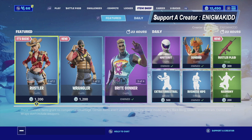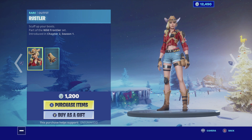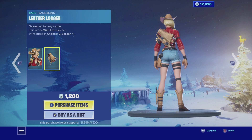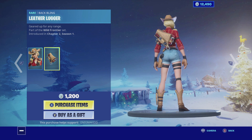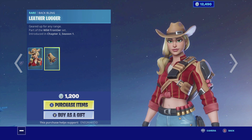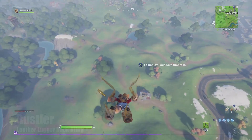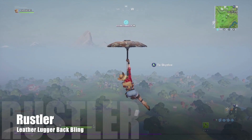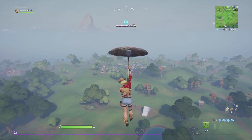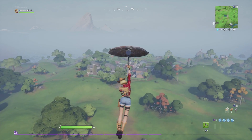What's up YouTube, welcome back to my channel. In today's video we're gonna be looking at Rustler. She is currently in the item shop — she is a rare outfit and she does come with a back bling called the Leather Lugger. She is part of the Wild Frontier set. She was one of the community choice skins that did not make it; in that vote the Bush Ranger did win, so it's actually pretty nice that we're getting the losers from those votes.